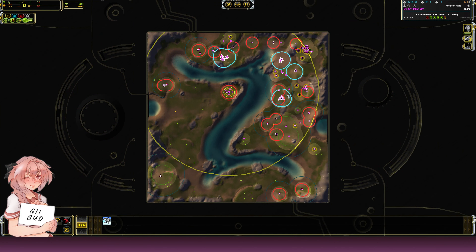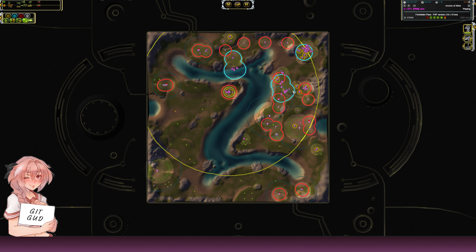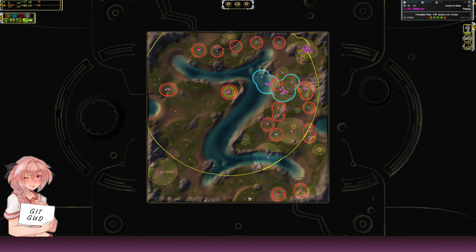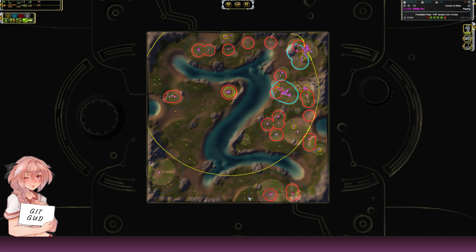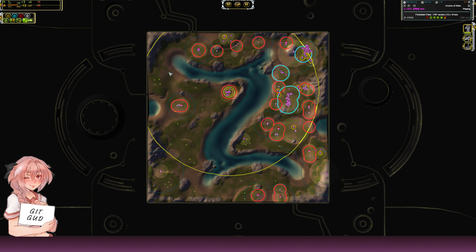You also want to be assisting your air factory a lot and making sure you win air. The game you're about to see is by Tagada against Tex. You're going to come to the realization that once Tex loses air he just Control-K's and surrenders, because you can just bomb everything — it's very brutal once you have it. Tagada doesn't really build bombers; Tex builds a lot of bombers and he loses air because of that.